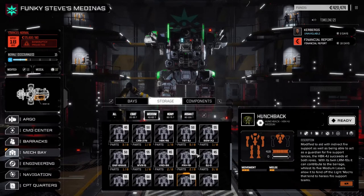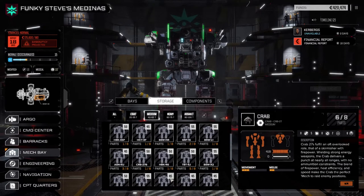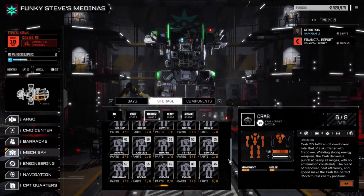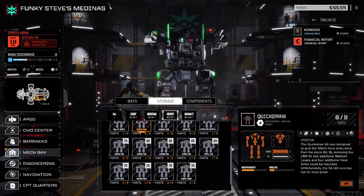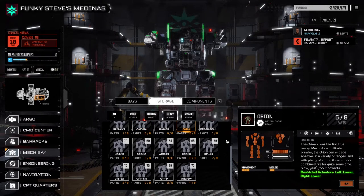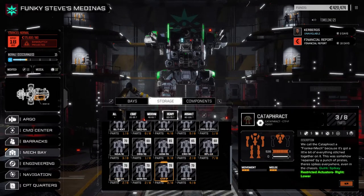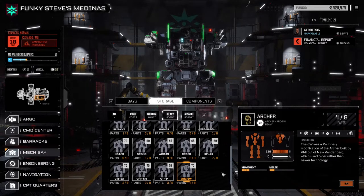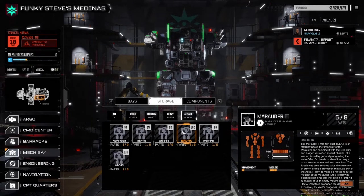We have a bunch of medium mechs ready to finish — Trebuchet, Crab, a few others if we mix parts. In the heavy category, we're very close to getting a Quickdraw, just need a few more pieces. We need a few pieces of an Orion too. We'd like to get an Axman but we're missing one part of a Legend Killer. We've also got some Catapult parts, Archer parts, and under assault category we have five Marauder II parts — nice if we can pick one up.